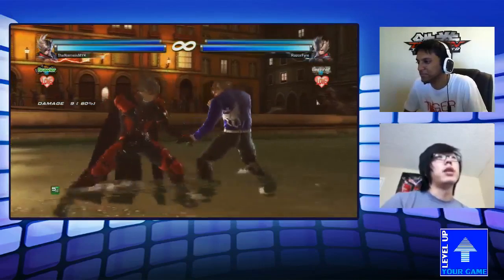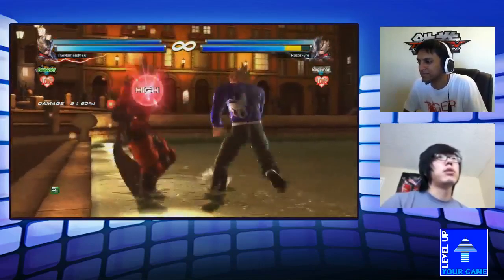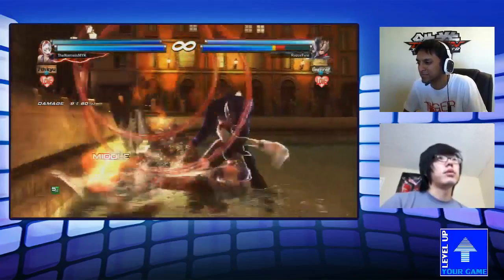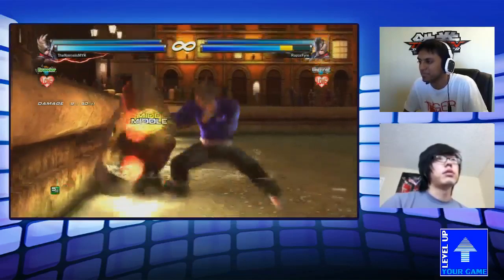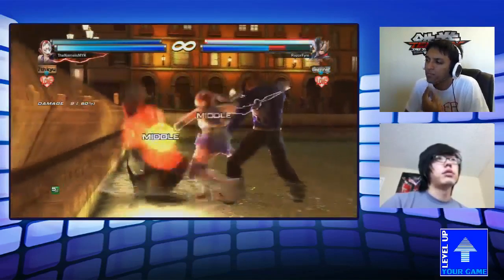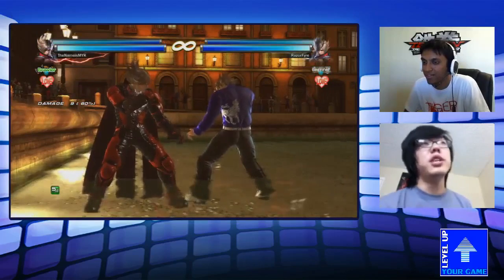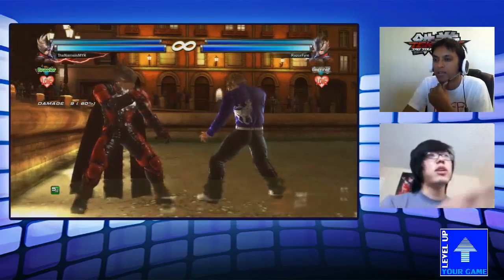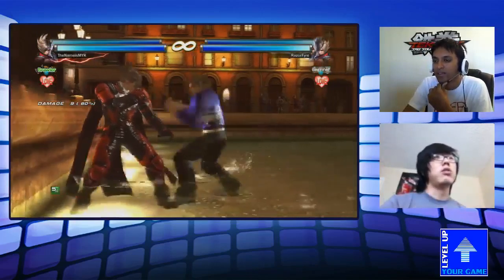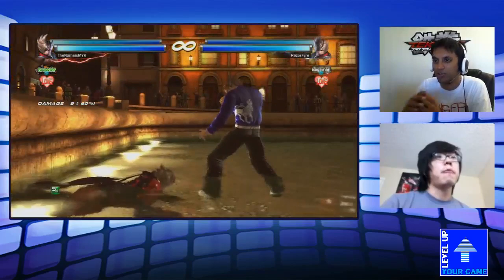Another bread-and-butter wall combo: with like Jin, you can set that up, and while Jin's doing down-back-2-2-3, while the last hit hits low, you can do that and get a wall splat. So this is dynamic entry 2-3 grab, and then you get 3-4-1-4 after that — you can do all of that after a full tag assault combo, which is pretty ridiculous.